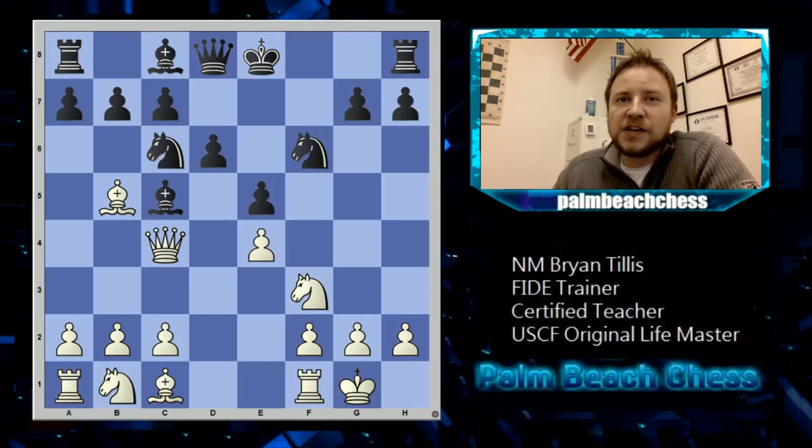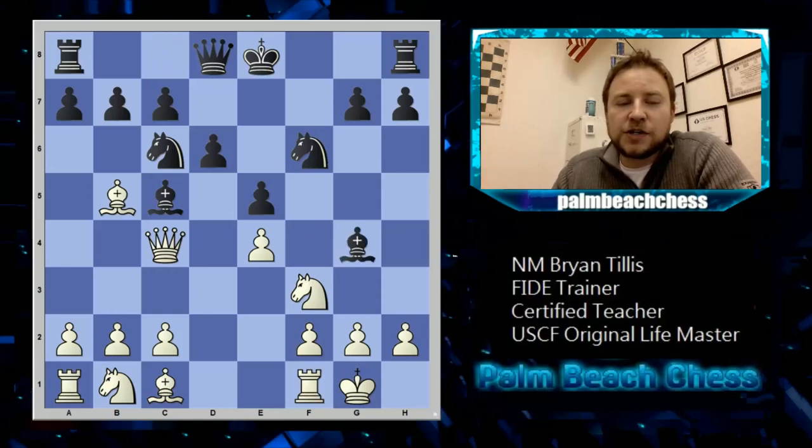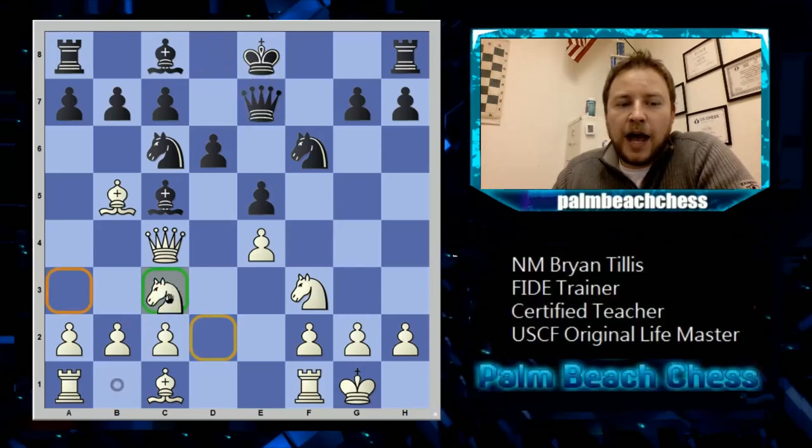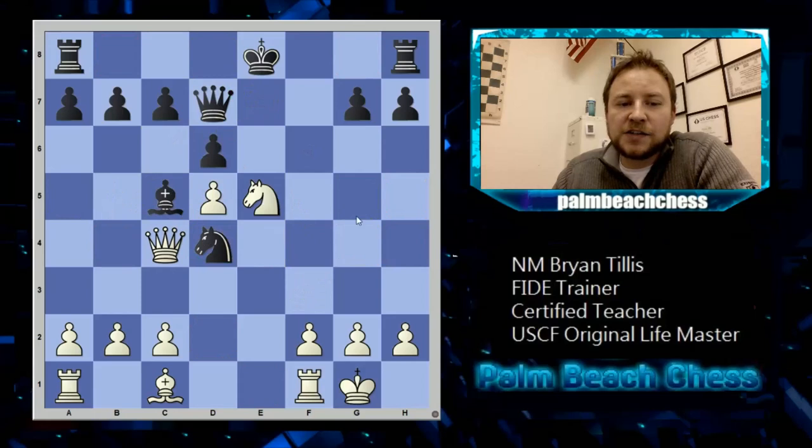Queen c4 is a very tricky move. I remembered that instead of bishop g4, it's supposed to be queen e7, and on knight c3, bishop d7, and then knight d5 — and the position gets blown up with knight takes e5.